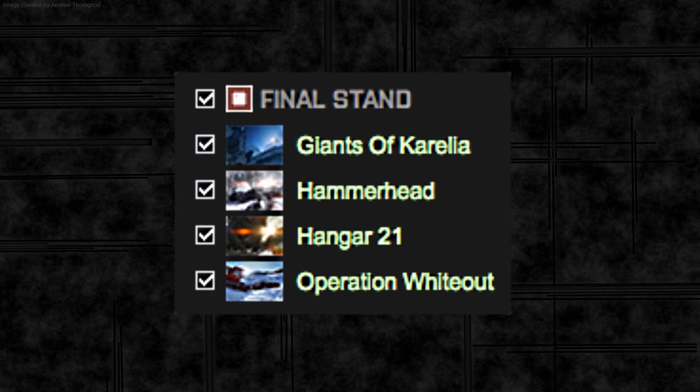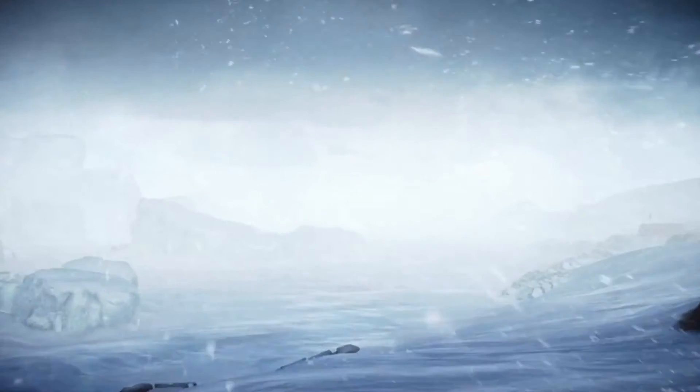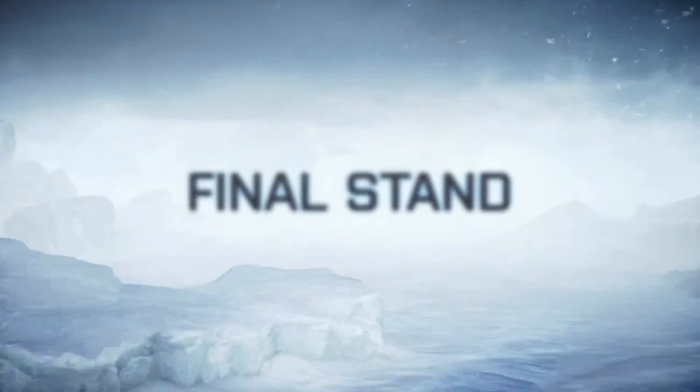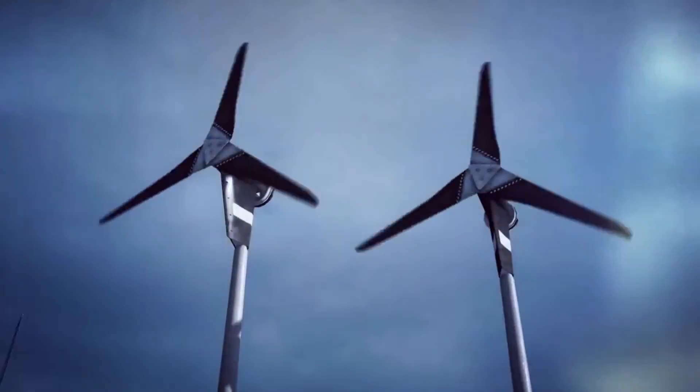The maps we're going to be getting are Giants of Corella, Hammerhead, Hangar 21, and Operation Whiteout. I don't really know much about these maps but we get an idea of what they're going to be like from the trailer that DICE LA has released today. It's pretty short but it does give you a bit of a feel of what the maps are going to be like and a brief glimpse at some of the gadgets.